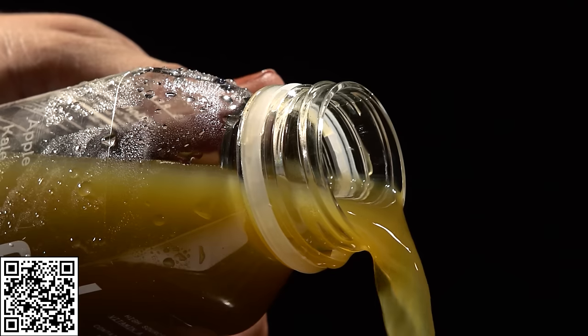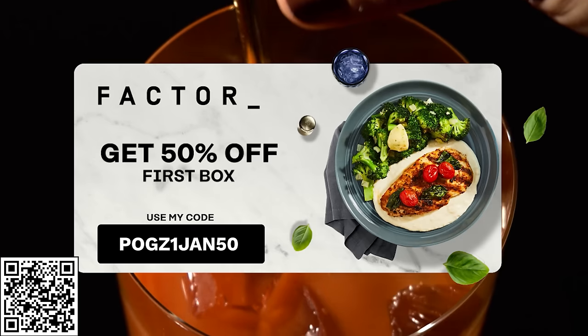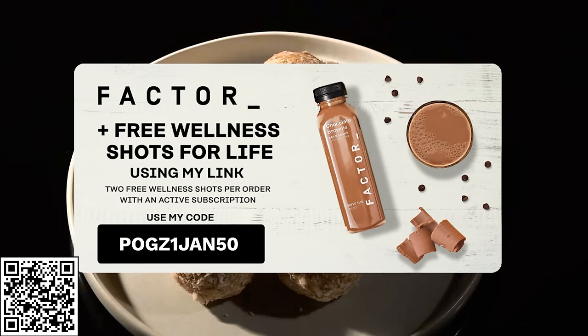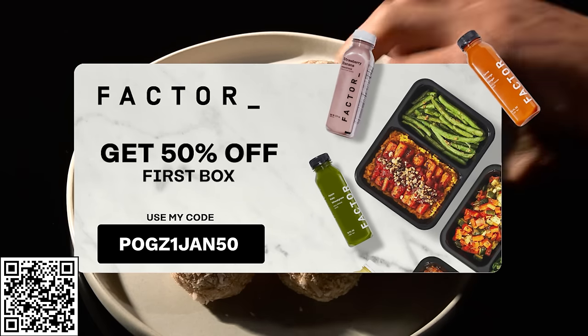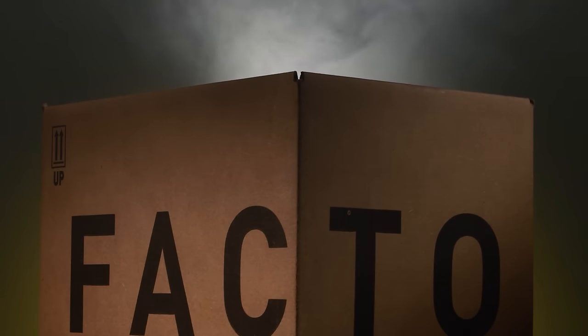Factor has meal preferences like keto, calorie smart, and vegan and vegetarian, with more than 27-plus meal options each week — there's something for everyone. Get 50% off your first Factor box and free wellness shots for life using my link — you can choose two free wellness shots from three available flavors every order while you're an active subscriber. Click the link in the description or scan the QR code. Thanks again to Factor for sponsoring this!